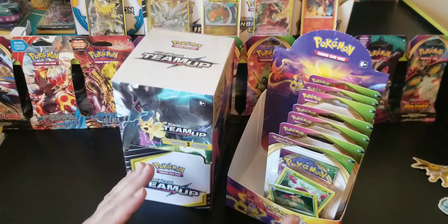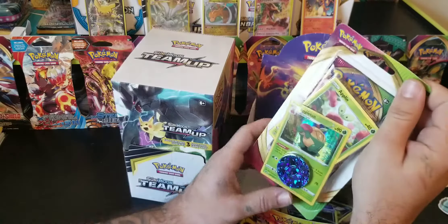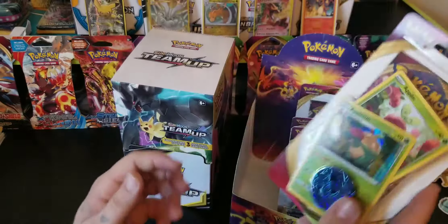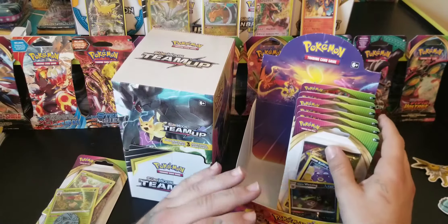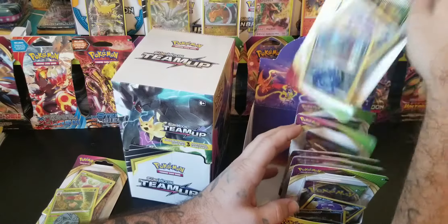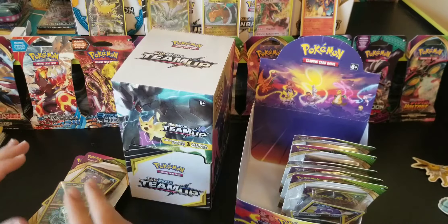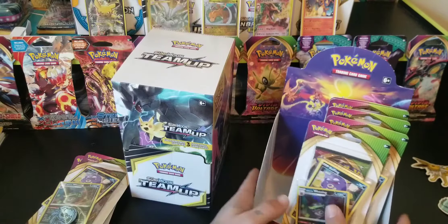So I'm going to randomly pick 2 packs of the Vivid Voltage — I'm going to go with the Applin and Appleton ones. The rest of these are all Coughing and Wheezing, so I'm just going to randomly pick one from the pile, and those are going to be the 2 that I'm opening today. The rest I'll set aside.